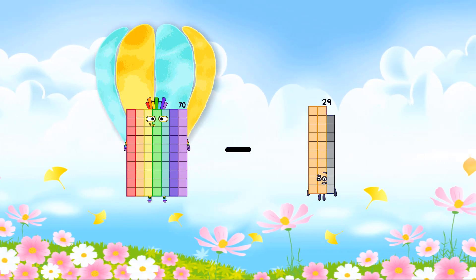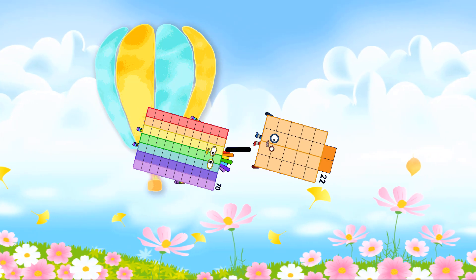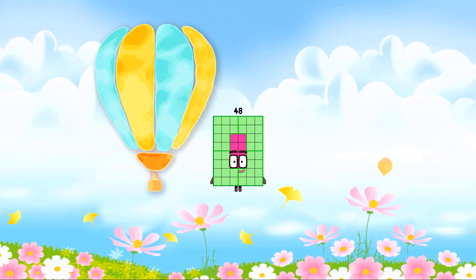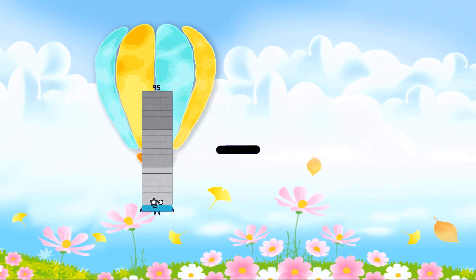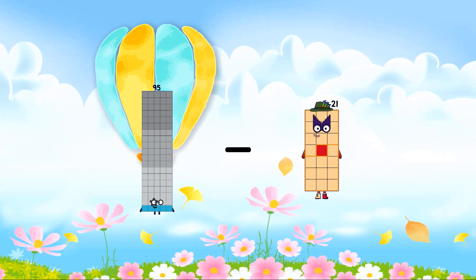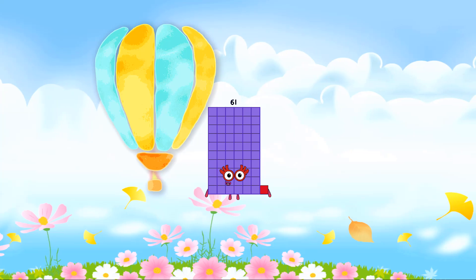Seventy minus twenty-two equals forty-eight. Ninety-five minus thirty-four equals sixty-one.